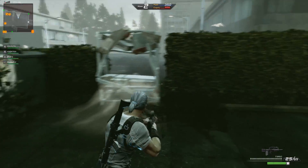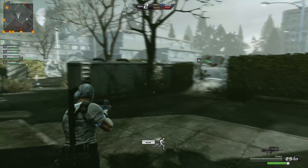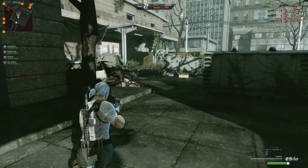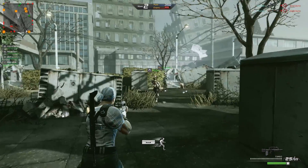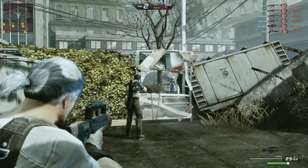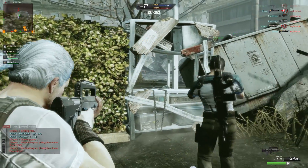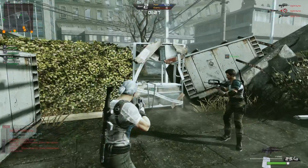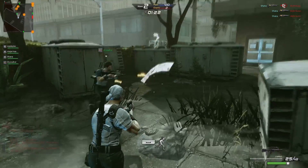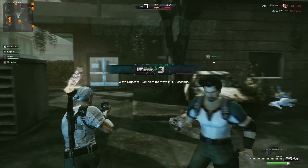You might notice that the enemies are coming to the gaps in the level and actually start breaking the barriers down to access you quicker, so you need to be aware of that and make sure they don't break through. You can actually build it back up — I accidentally shot my teammate there, not ideal — and make sure they're not going to attack you as quickly. We're up to wave three now.